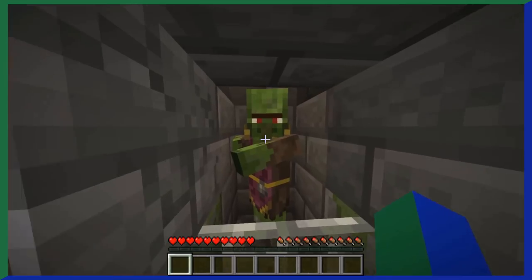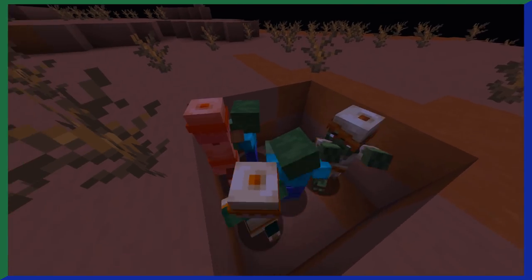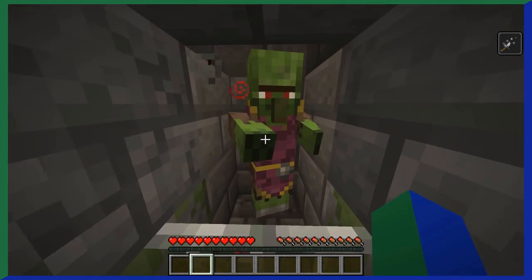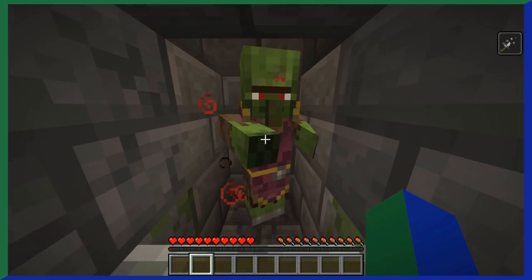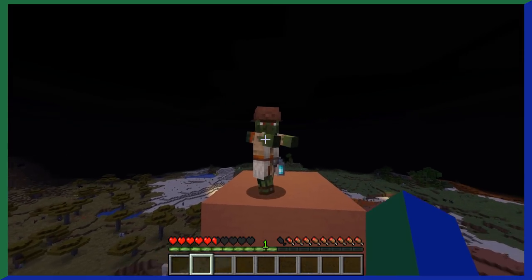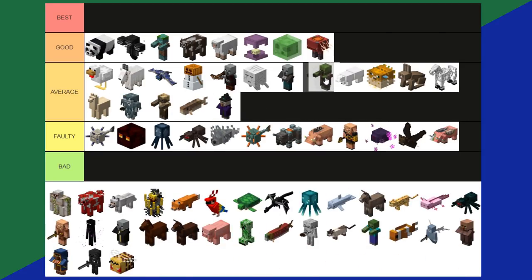Zombie Villagers are just villagers that got turned into zombies — usually by a zombie attacking a villager, which can only happen on normal and hard mode. You can cure a zombie villager by giving them a golden apple while they're affected by weakness. A cured zombie villager will also have lower prices on trades for the person who cured them, which is actually pretty useful. Surprisingly, there's a lot more to zombie villagers than you'd think. Overall, zombie villagers are a very good average tier.